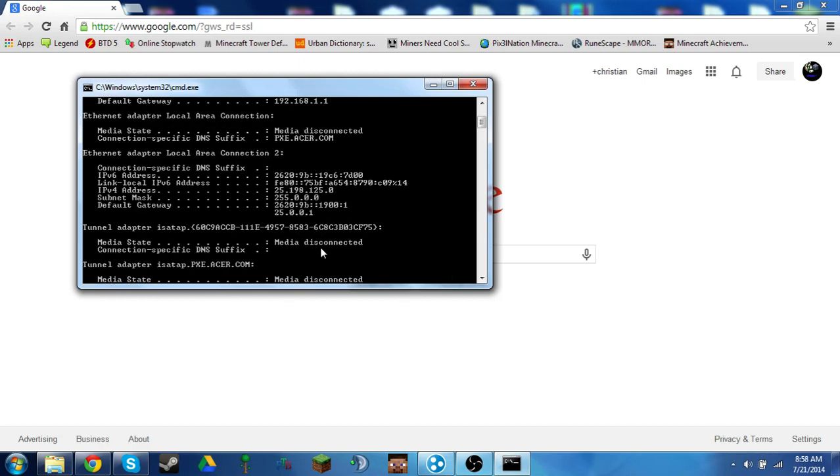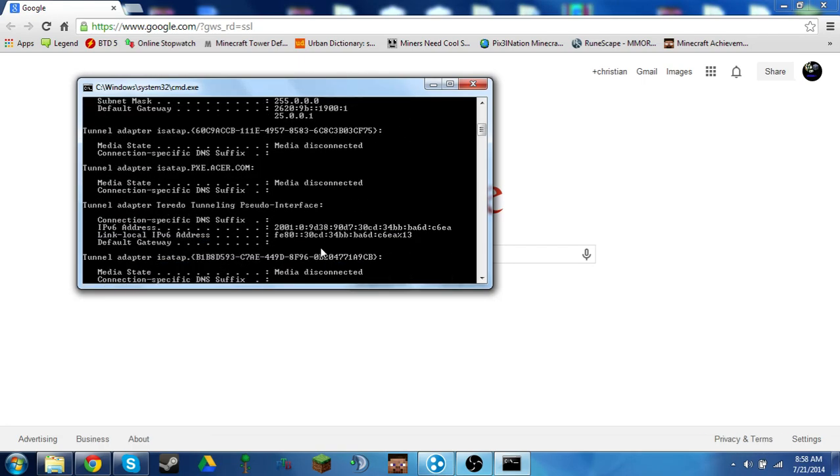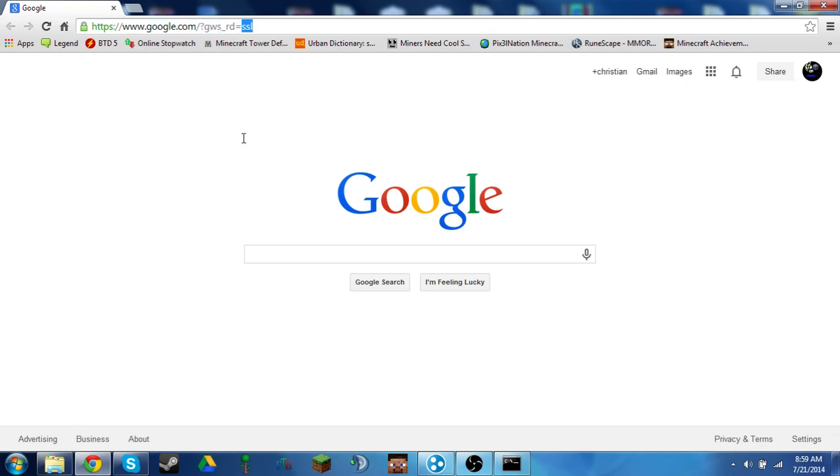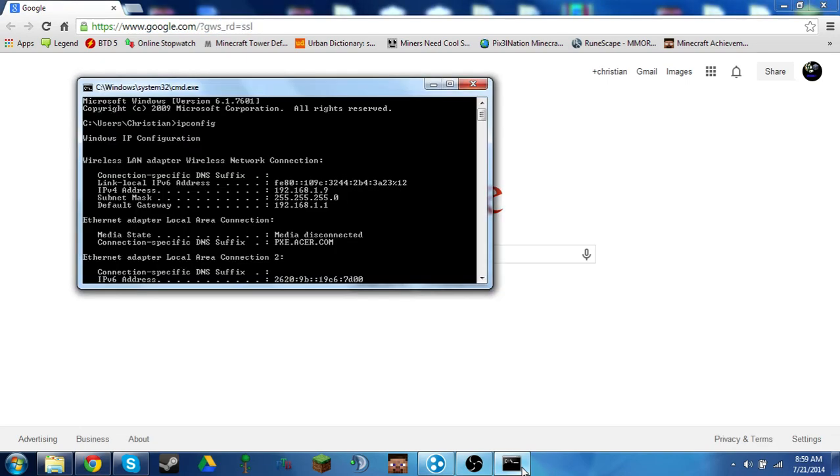If it doesn't work for you — if when you search ipconfig it doesn't work — you may need to look it up, but if it still doesn't work you can just type in your stuff manually. You're going to need a default gateway and your IPv4 address. Your default gateway is what you type into your browser, and your IPv4 address you will need later.